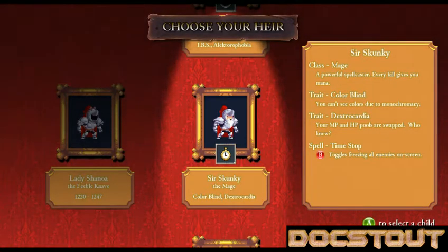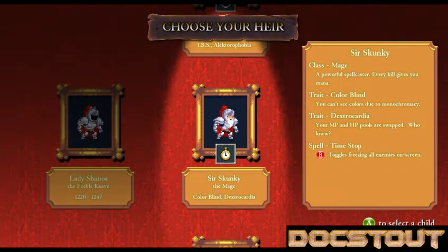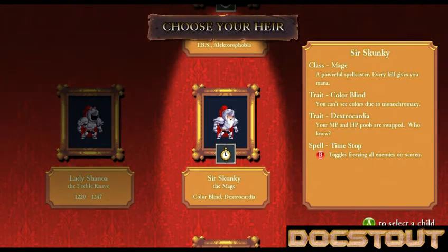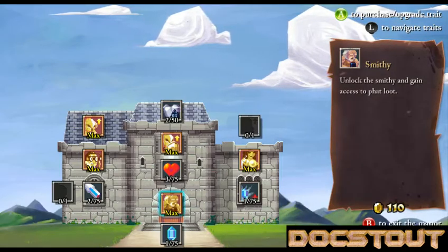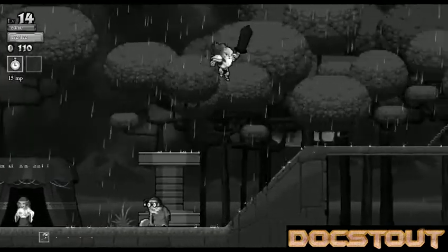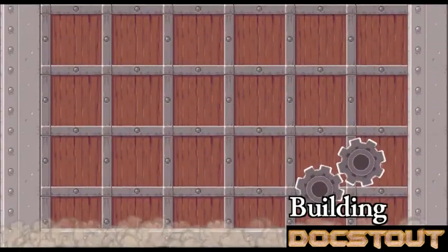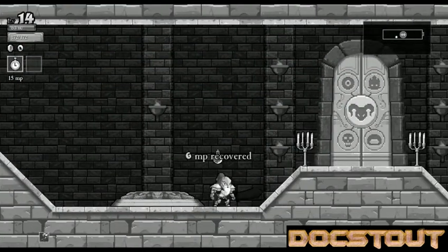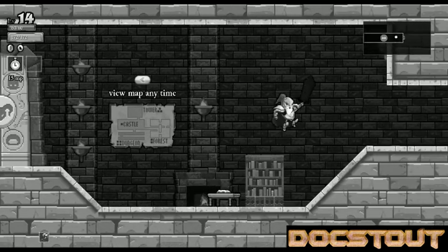The next generation: Sir Skunky the Mage, Lady Jenny the Mage — he's got colorblind and dextrocardia — or Lady Chun-Li the Paladin. I want to play Sir Skunky. We have hardly any gold, so we're colorblind, so it's all black and white. We will pay all of our money and go back in. One of our downsides swapped our hit points and magic pools, so I can cast all sorts of spells with this guy but I can't take very many hits.